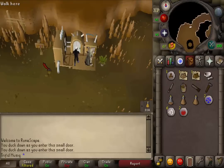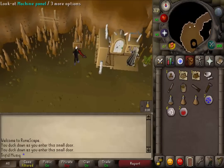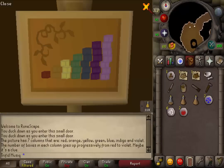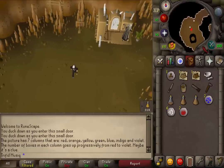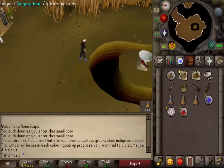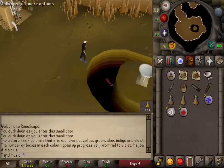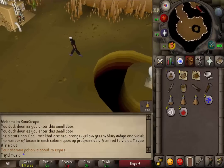Click to continue. Then go a couple more steps west, west of the machine, and you should find a panel. Look at it, then close. Next go south and you will find a little abyss. Inside that stone next to the abyss you will find a singing bowl. Just left click on it. Then click to continue and let's return to Brimstail.